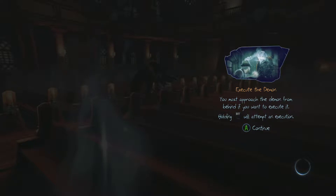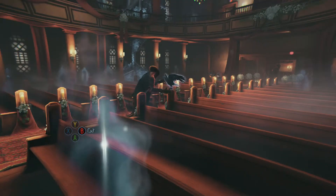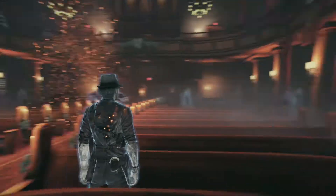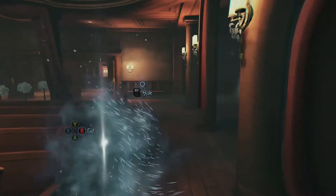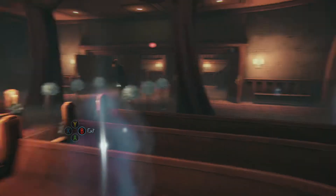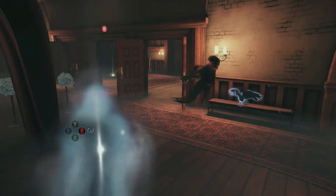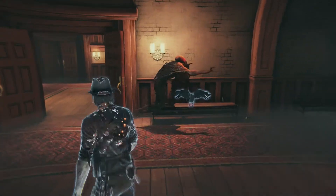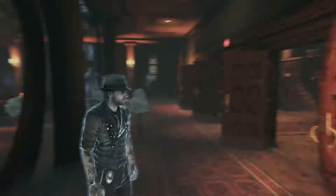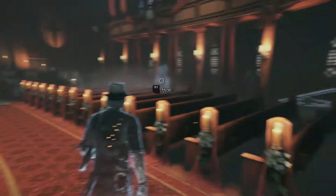Execute the demon — you must approach the demon from behind if you want to execute it; holding RT will attempt to execute. Get out of here, boy. That was pretty easy. I'm sure it'll get a lot harder later on in the game.